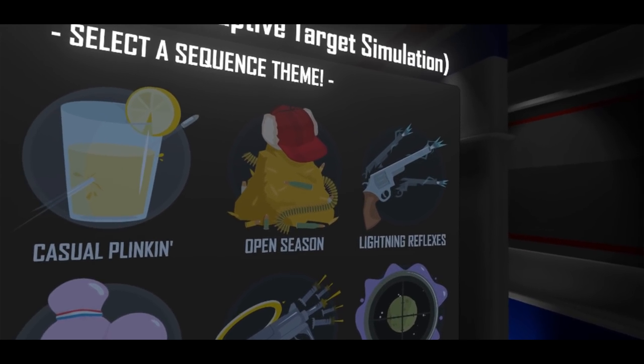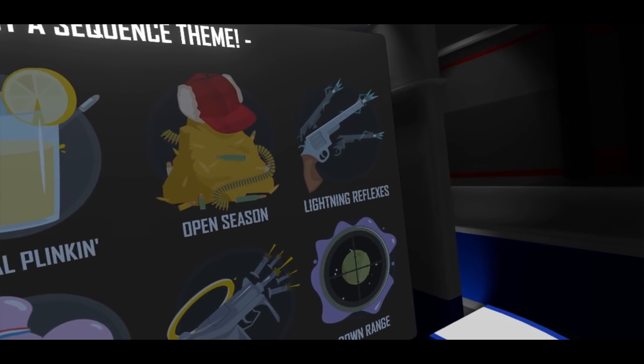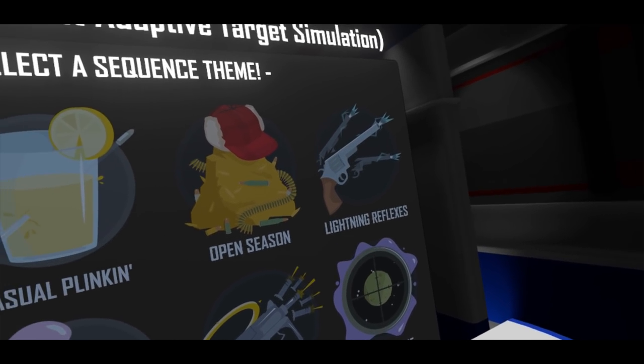Welcome to the devlog for update 36 of Hot Dogs, Horseshoes, and Hand Grenades. We're going to start off, as always, with a quick sound check. Make sure your speakers aren't up too high.